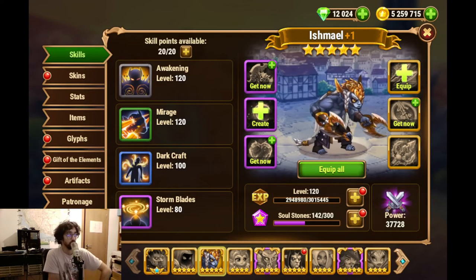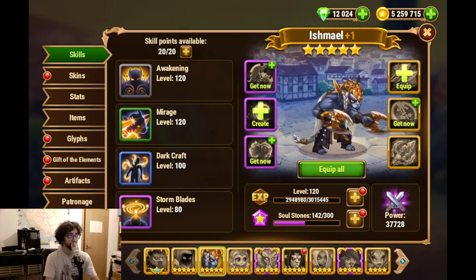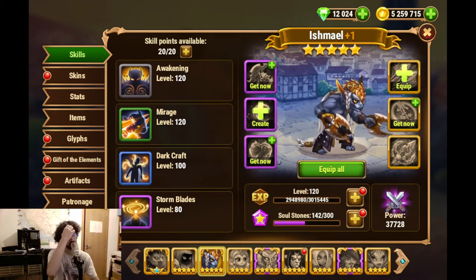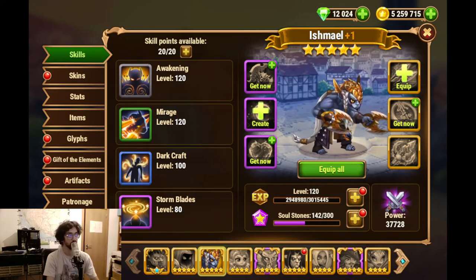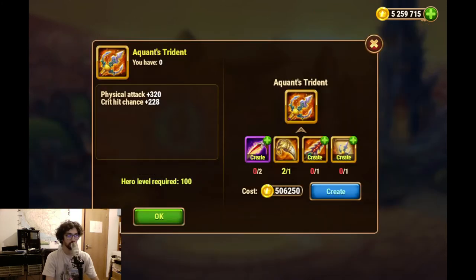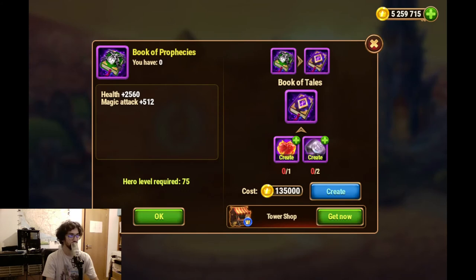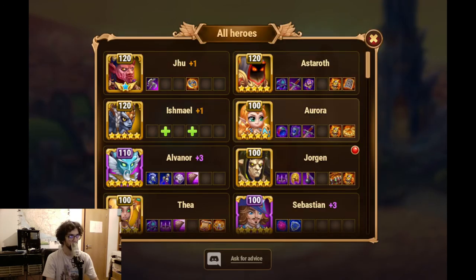Then we have Ishmael here. I use Ishmael, but I don't plan to use Ishmael on my main team. This will be for the second Grand Arena team. I did bring him up this much because it was in some cases significantly easier than many other heroes. But now it's getting to the point where I'm not going to focus on him that much. And I still haven't figured out, in the other account, if I should be using more Astrod or Aurora in my main team. And that's why I have them both developed.